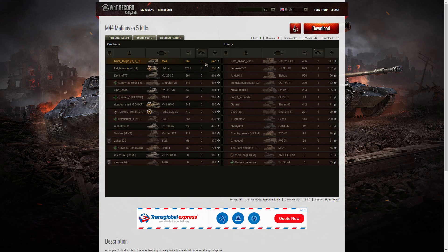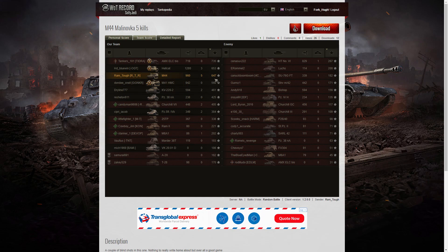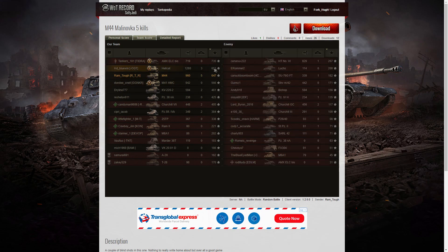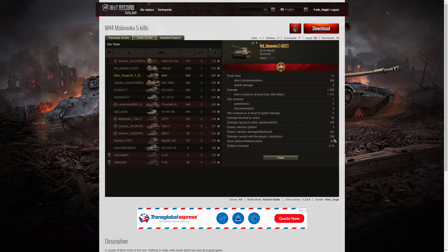Looking at kills, Ramtuff is right at the top of the table with five — he really worked hard during that battle, picking the enemy off with some lovely shooting. Looking at base XP, he was in third place with 647. The high score was the AMX because he picked up all that spotting — 1664 hit points of spotting and a WN8 of 2171. The Hellcat managed 653 base XP but only 288 spotting, and he got a high caliber with a WN8 of 3356.